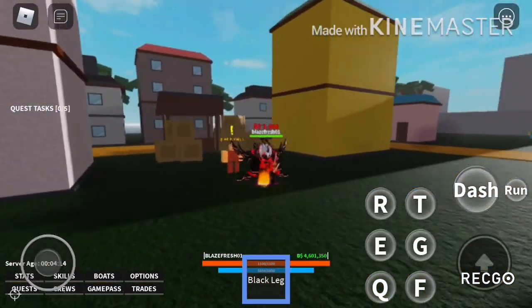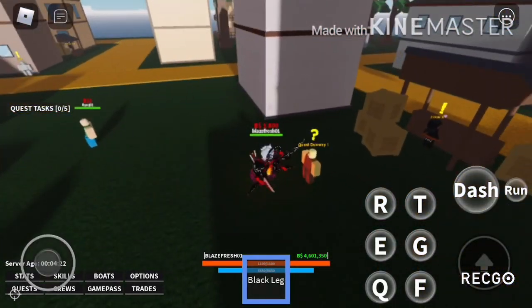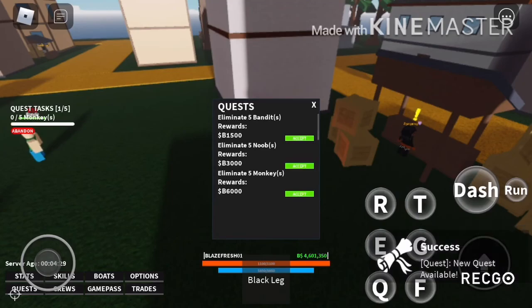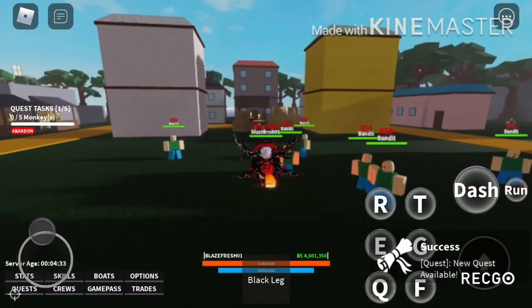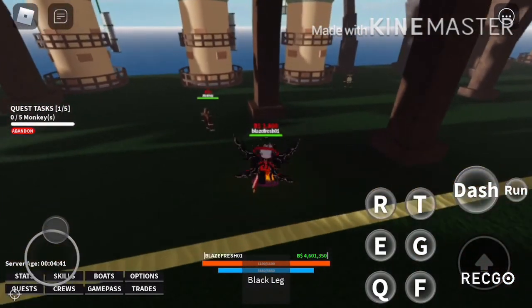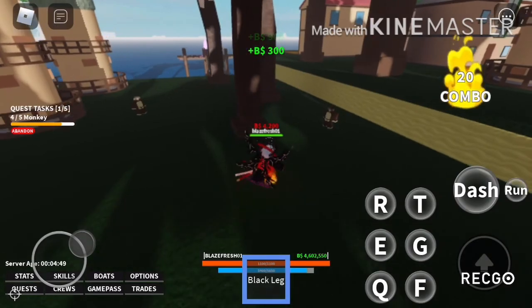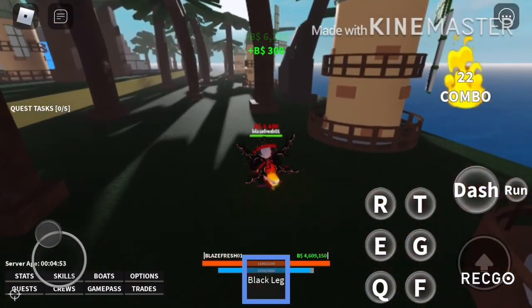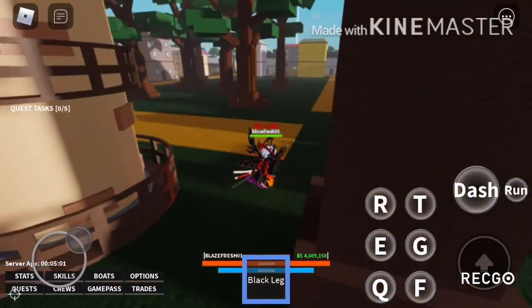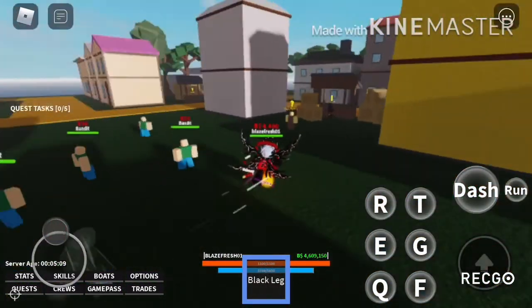Once you can one-shot the Moves, you've gotten stronger and the next quest is the Monkey quest. The main goal at the start of the game is to try to get 500,000 belly — that's very important. The monkeys are farther apart but give a bigger payout: 6,000 belly per quest. So overall: first quest gives 2,000, next gives 4,000, last gives 6,000.